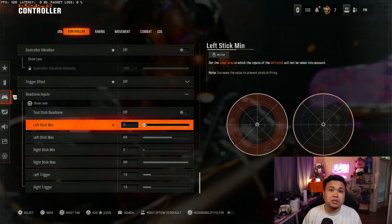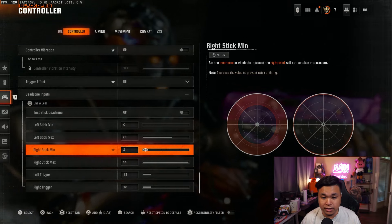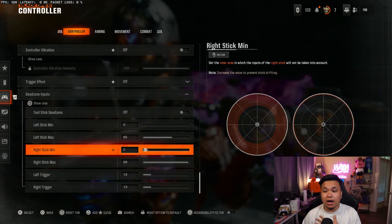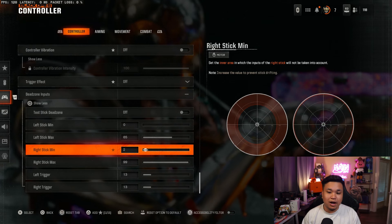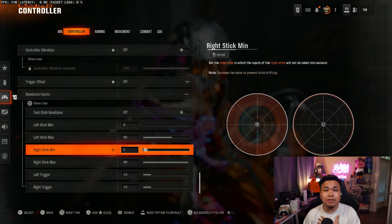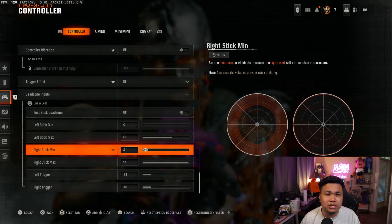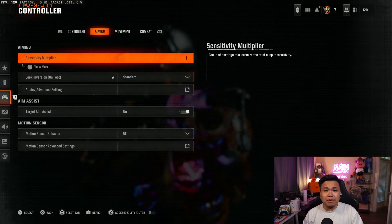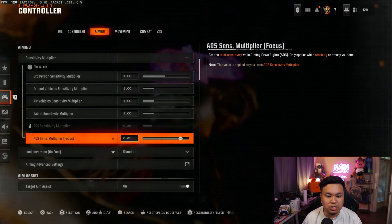Make sure — I know some people like to have their left stick minimum on 1, which basically just makes your left stick respond way faster than normal. For your right stick minimum, this really depends on how much stick drift your controller has. I tried zero, I tried one, I tried three, but two is my sweet spot. Even though I don't have any stick drift, it just makes sense for me. You want it as low as you can.